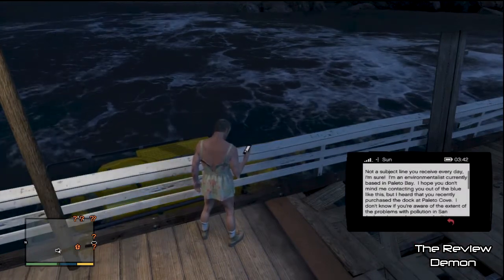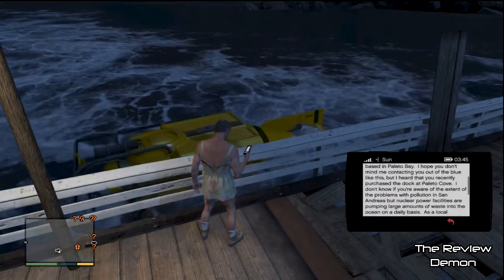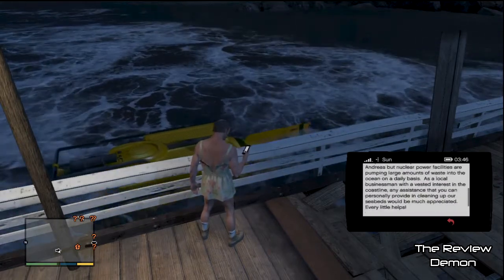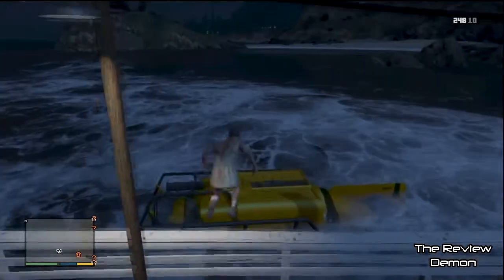And here's the tips you get after buying the property. Pretty easy guys — it's just up north Chumash in the canyon. Can't remember the name of the canyon, but you just turn left along the little dirt road, and it's there.